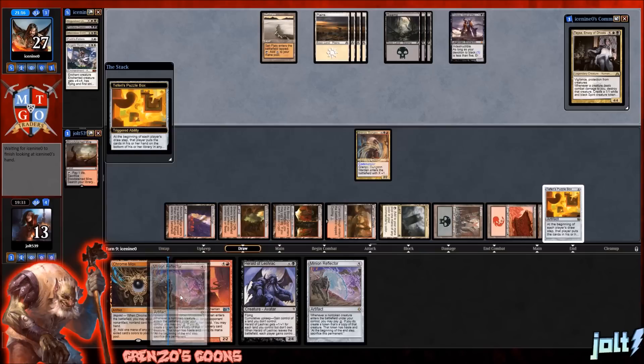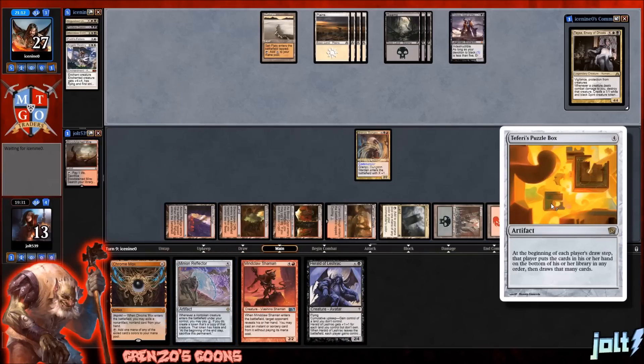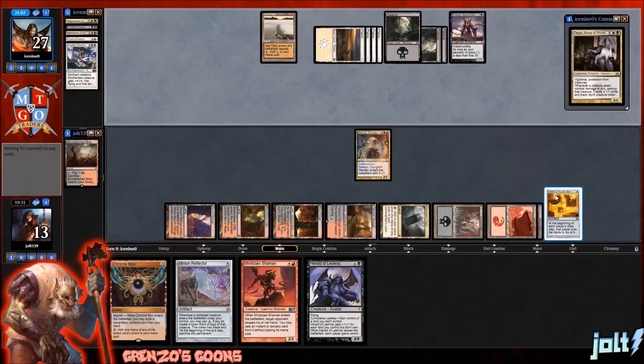We have the Teferi's Puzzle Box — and you can see how good Teferi's Puzzle Box is in the stack. I hate that I have the white-border version of it. I meant to go pick up the Mirage version, which looks absolutely beautiful.